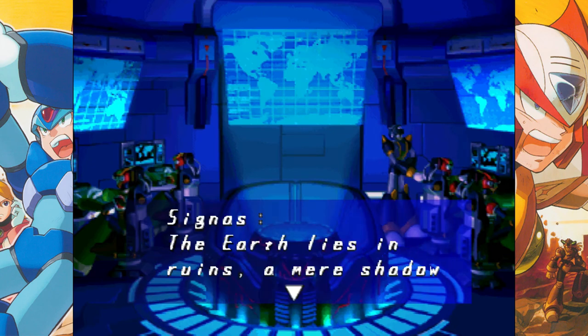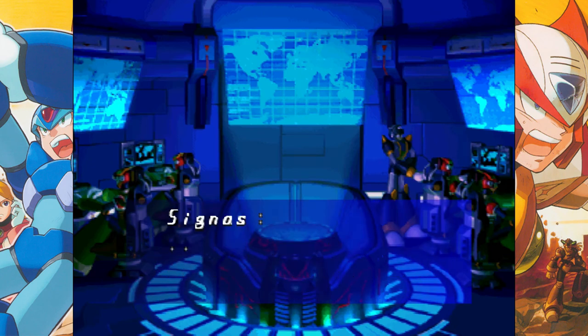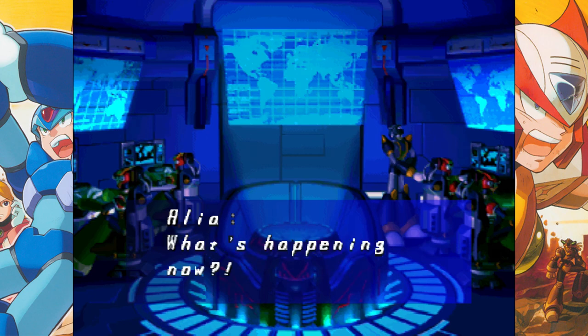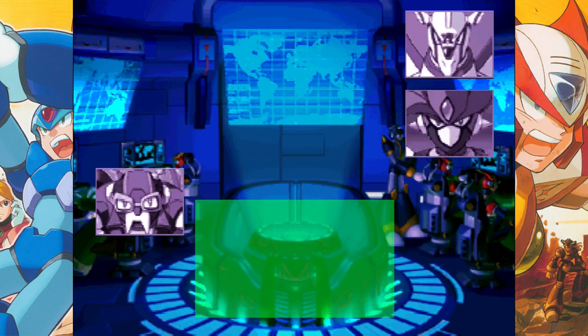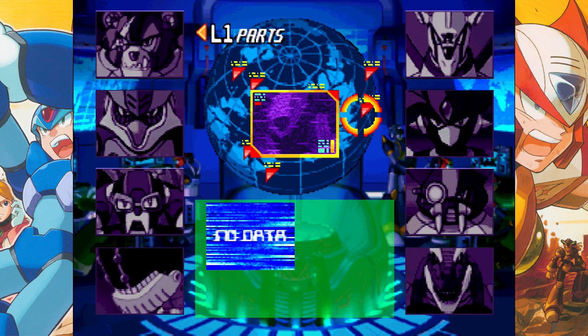That's going to do it for this episode. Next episode we're going to play cleanup crew and backtrack through all the stages where we missed items — which is all of them. We're going to complete the Gaia Armor and the Falcon Armor, get all the remaining hearts and tanks, and then move on to the end game. Until then, thanks for watching everyone — if you liked this video, give it a thumbs up, subscribe if you're not already, drop me a comment, I read all of them and respond to most of them. Take it easy, have a good one.